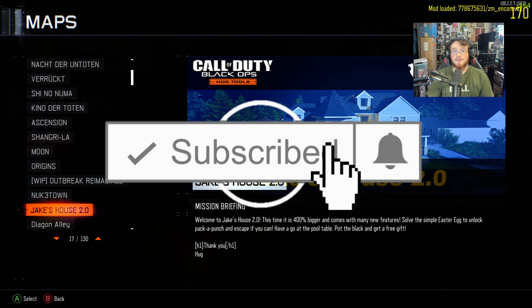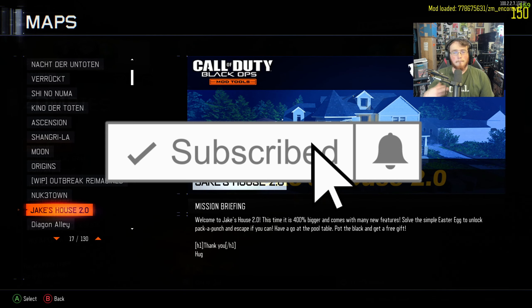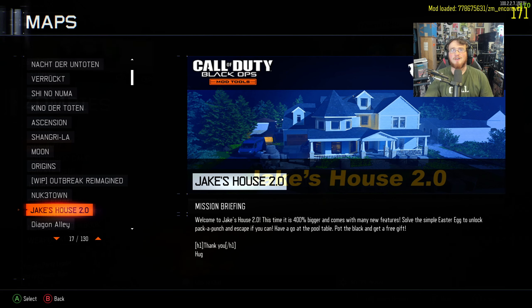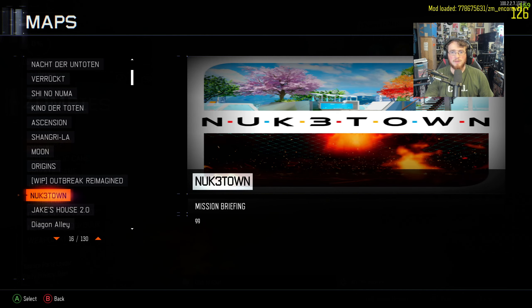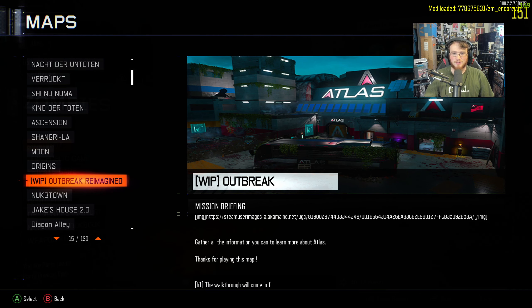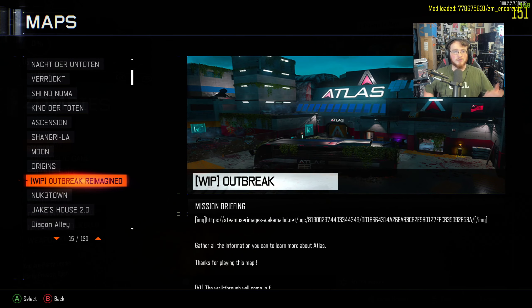Hey guys, welcome back to another video. Today I'm doing yet another mod showcase, but this time on three of the most recent maps I found on the Steam Workshop. The three maps are Jake's House 2.0, Nuketown (or Nuke 3 Town), and Outbreak Reimagined. We're going to start with Outbreak Reimagined and try to make our way to round 10 on each map, for a total of 30 rounds, while exploring the whole map.